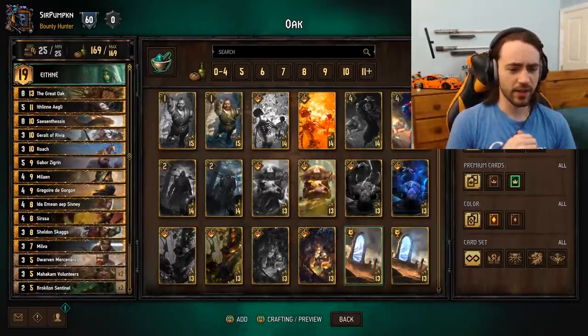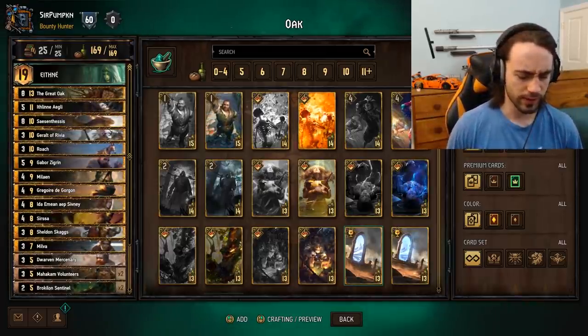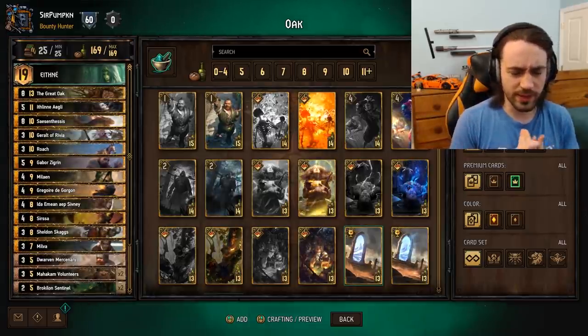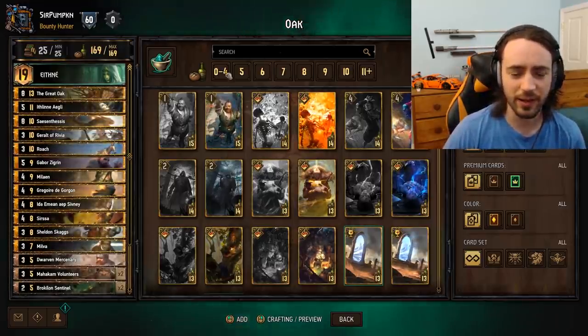What's up everybody, Pumpkin here. So I uploaded an Ethne deck maybe a week or two ago that I was doing fairly well with. This is basically the same list with a few card adjustments, and those card adjustments really help the deck out, based on the title of the video and the title of the deck.